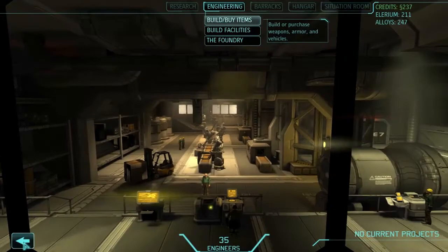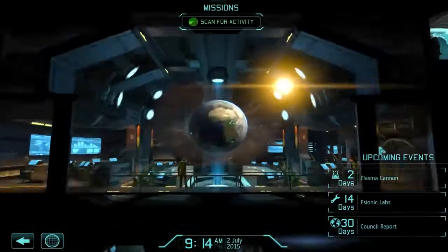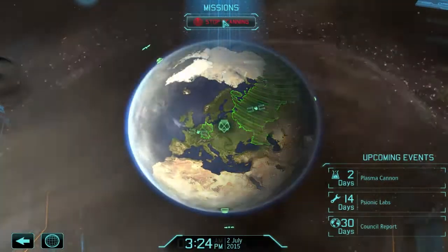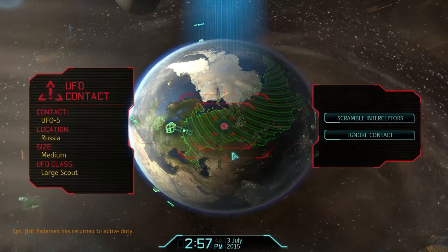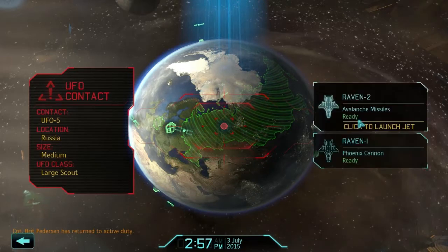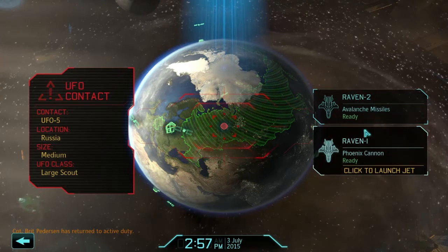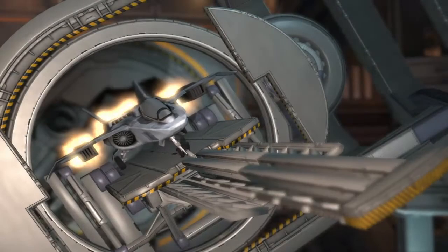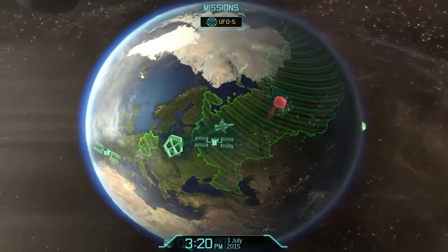We'll just wait for that to happen. I've not dealt with psionics before in this game so we'll see what's going on - this is my first blind playthrough. We've got the plasma cannon being built, the psionic lab, and the council report. I've got a feeling we are just about to make contact. We are over Russia. Do we try the phoenix cannon or the avalanche? Let's go for the phoenix cannon - this could be anything, UFO number five.